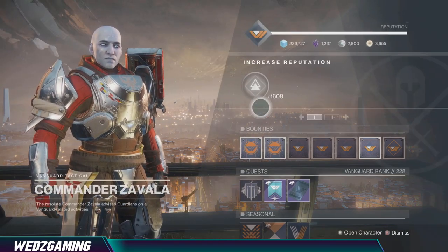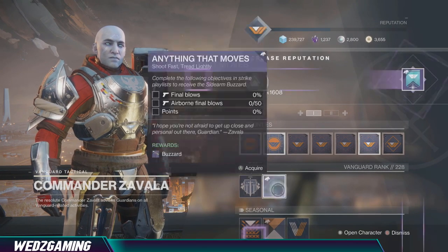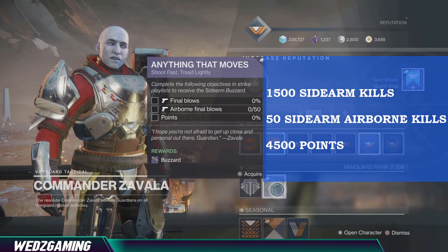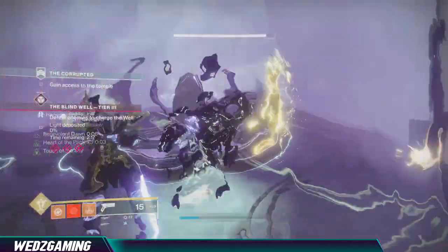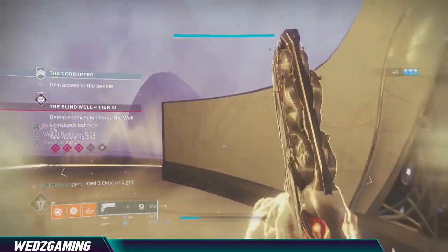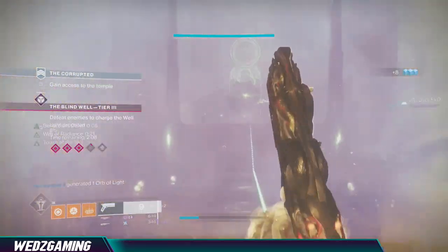You can obtain this weapon by visiting Zavala in the Tower and picking up the quest called Anything That Moves. The objectives for this quest include 1,500 sidearm kills, 50 sidearm airborne kills, and 4,500 points. That might sound like a lot, but trust me it is not.